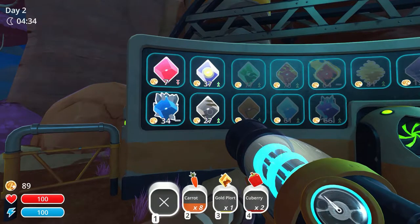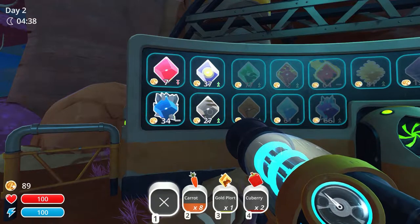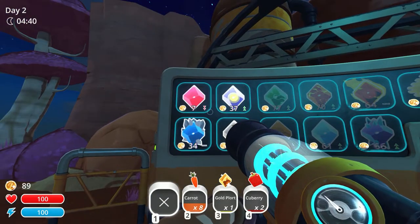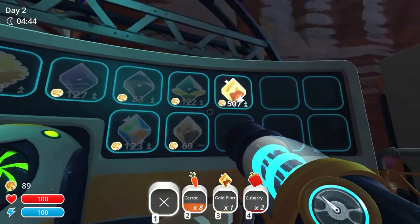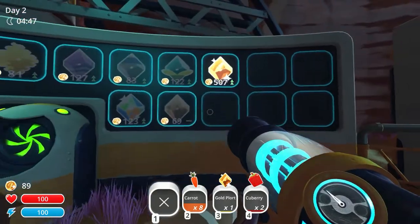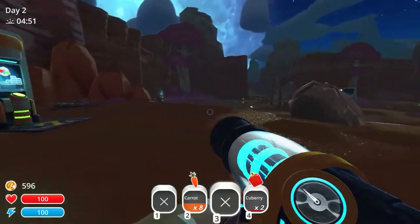So on that first day, the more you're able to either grab and hold on to or dump on the market all at once, you can catch the market at a good price before you tank it. Now that gold plort we grabbed — check it out — 507. That's something. So that's a nice way. We're at 596 at the moment.